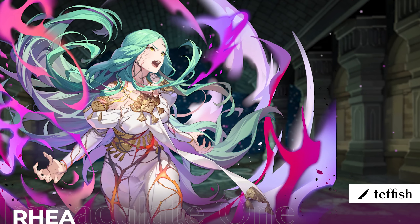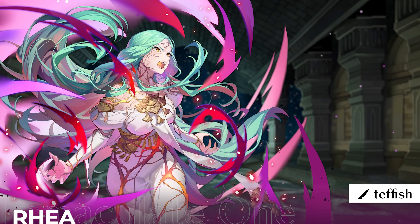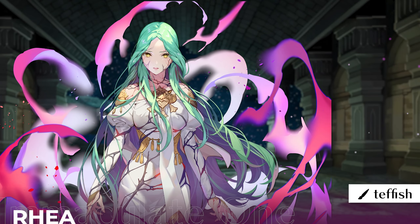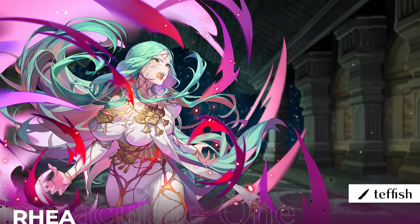Fallen Rhea is next, and in this alt she's unable to control her draconic power. I like this artwork because it depicts Rhea losing control in her humanoid form. In Three Houses, all you see is her transformation, not the in-between. But thanks to Heroes, you get to see her dragon veins, her blank stare showing her lost control, and her powering up. It's neat.